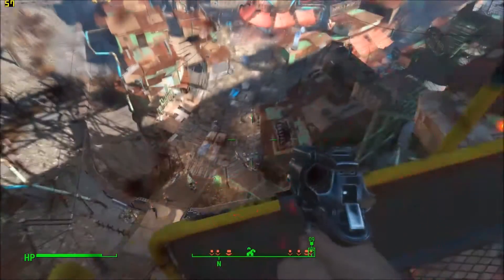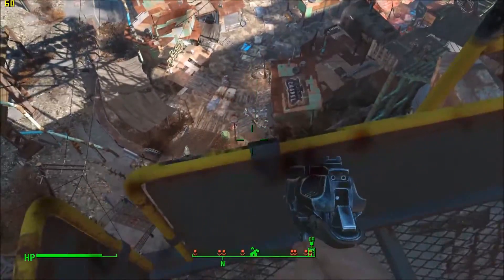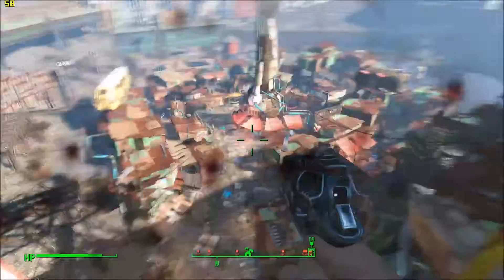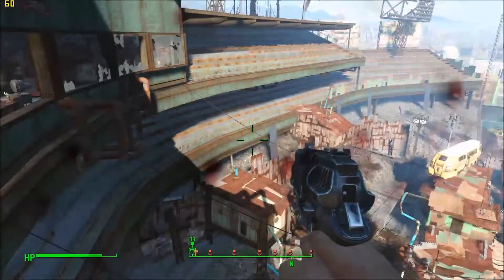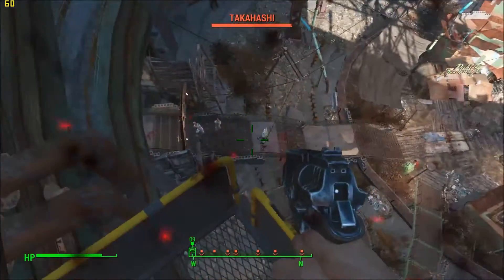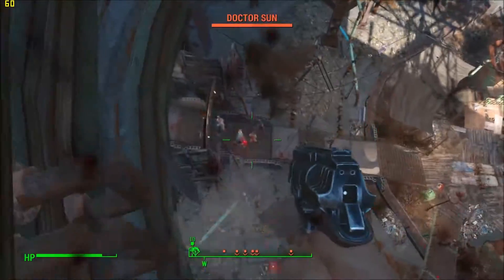Looking down here I'm getting about 59 fps. It dropped to 53 for a second then went back up, but that's what we want — above 50 fps at all times in this area. This will pretty much guarantee you get 60 fps elsewhere. If you don't get above 50 fps here, try turning off God Rays from your settings.